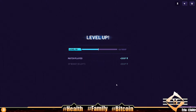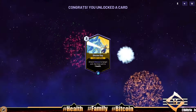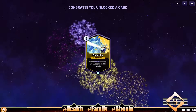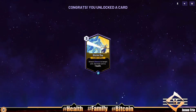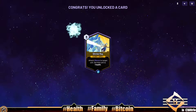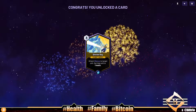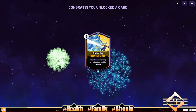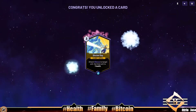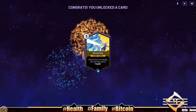We're leveling up and we're gonna get something — Genesis Avatar? No, Shrink Ray. It's a three mana light spell that attaches silence to the target unit and sets that unit to one health. Pretty good. Still in search of our Genesis Avatar. That's gonna be it for this one — thank you all for watching, we'll see you next time.